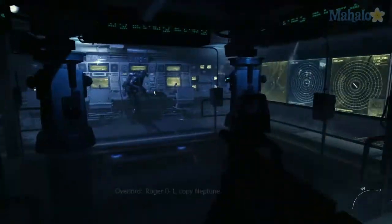Breach the back door with Sandman, take out these guys in slow motion, and then head towards the key console to launch the missiles.